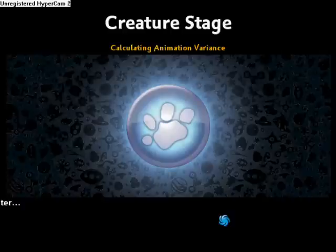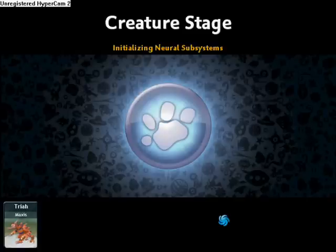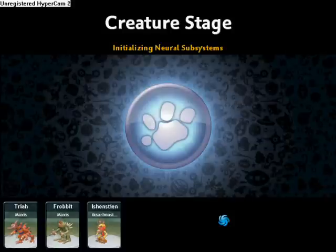There's now a black, blank screen. Oh. Now we just have to wait for that black, blank screen to go away. Wait for it to go away. Yay. It is recombinating the evolution vectors and initializing the neural subsystems. And at the bottom it shows us what we might see.